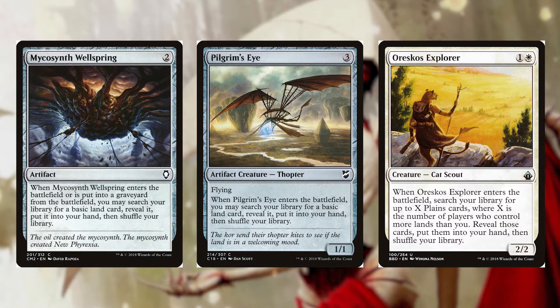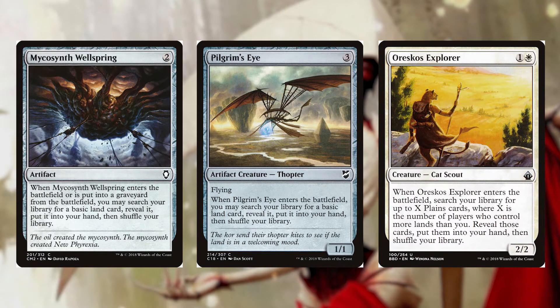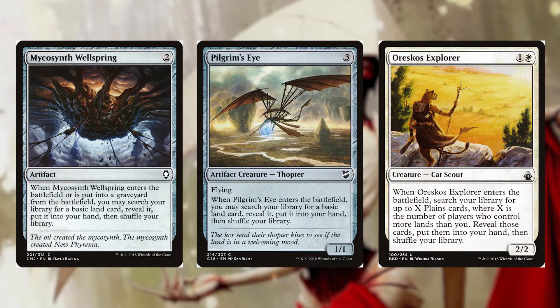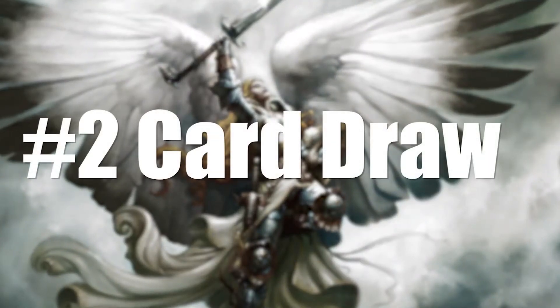Last in ramp we have Arrest Ghost Explorer for one colorless and a white — it's a 2/2 cat scout. When it enters the battlefield, search your library for up to X plain cards, where X is the number of players who control more lands than you, reveal those cards, put them into your hand, then shuffle your library.